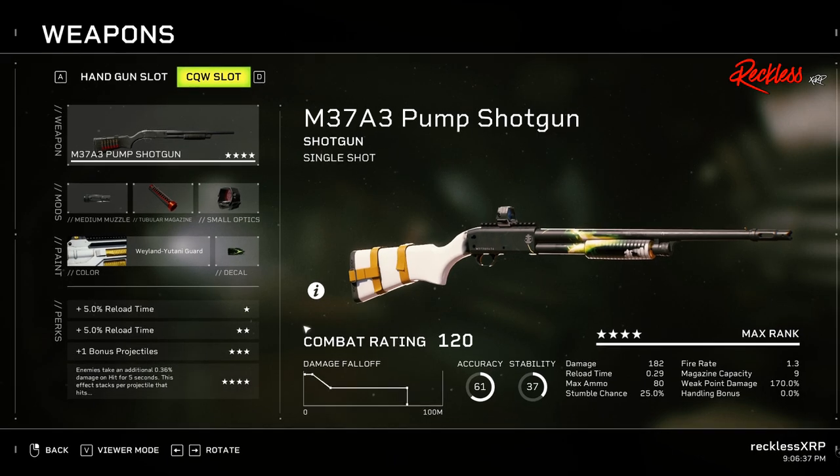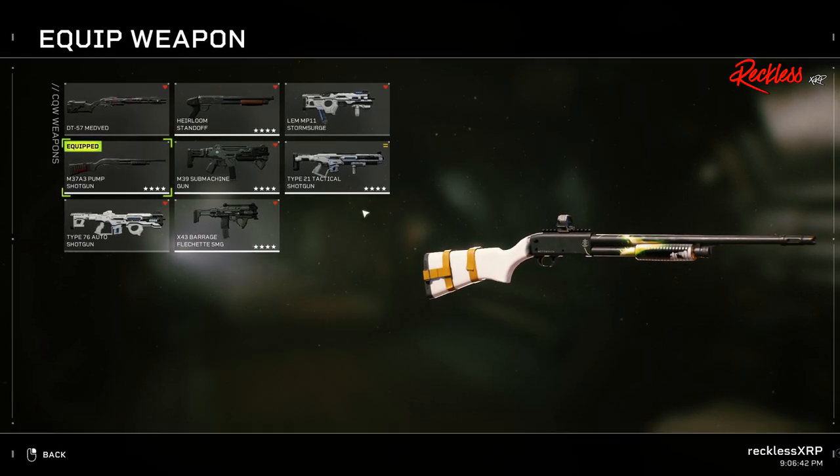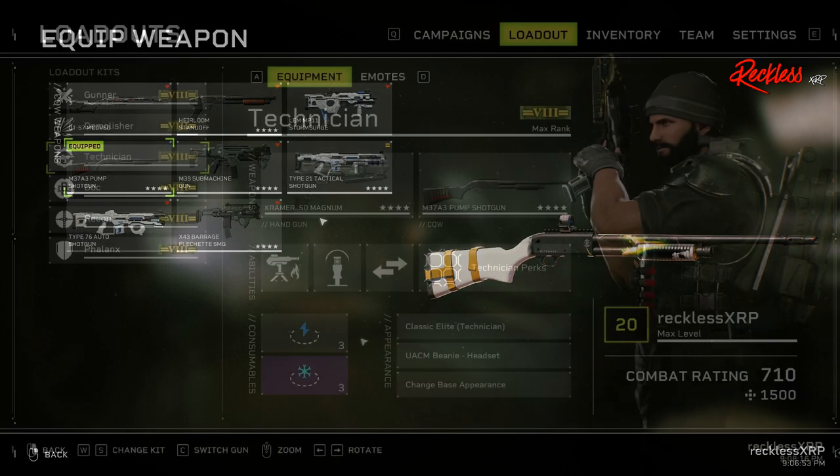If you wanted to use a different weapon, I would go with the Type 21 tactical shotgun. If you're not into shotguns, the M39 submachine gun is an okay weapon to use.